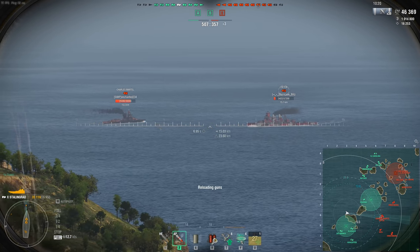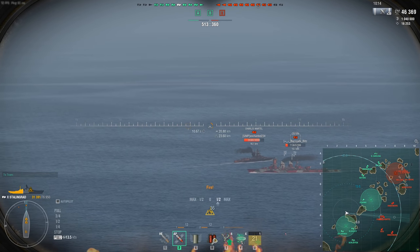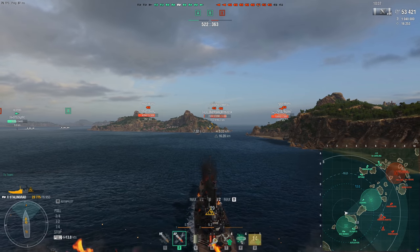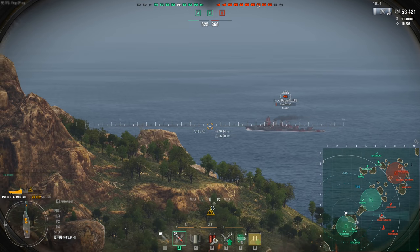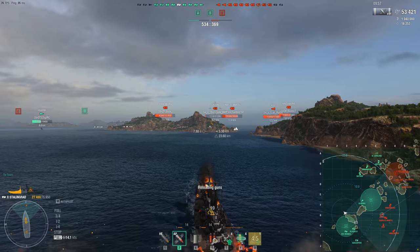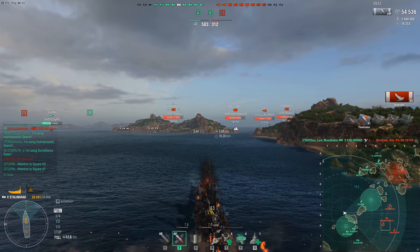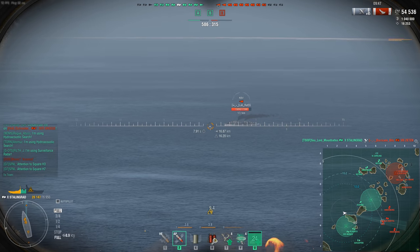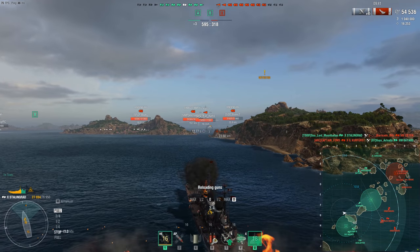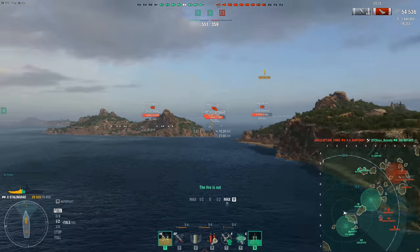These are some extremely hard hitting guns on the Stalingrad and the other Soviet cruisers. On top of that, they get flat shell arcs, which means shells aren't orbiting the earth two or three times like the American cruisers. So you get those excellent guns, you get a 12km radar — which is fantastic for competitive — and you get a very, very strong armor layout for a cruiser, especially bow-on and angled. Stalingrad can be tankier than some comparable tier 10 battleships, so tanky that in competitive it's essentially your second or third battleship depending on your lineup for things like COTs and clan battles.